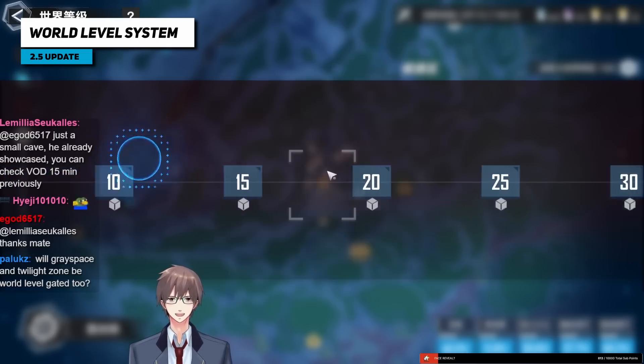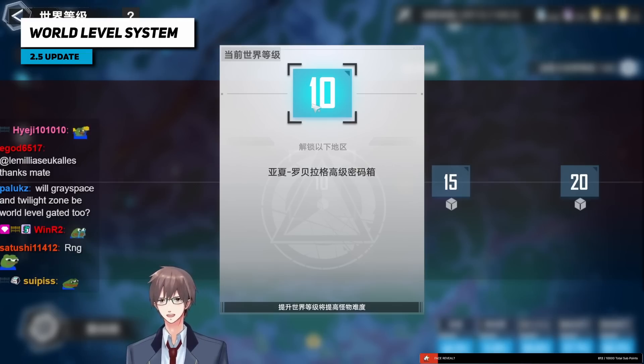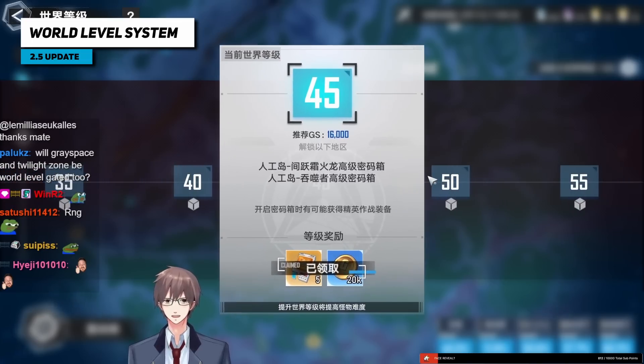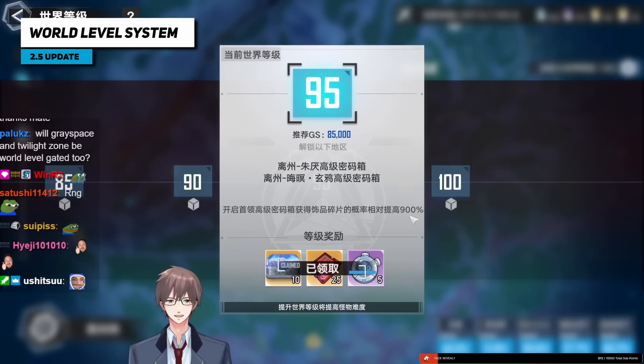Once you get this world level system and you're back at level 10, you won't be able to see gold or even purple gear from password chests unless you upgrade your world level. So if you choose to stay at level 10 because mobs are easy — even world bosses — just don't open password chests, because they take away all your drops from chests including boss chests.